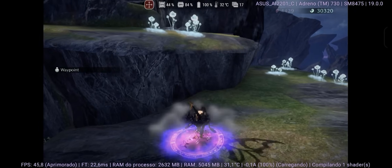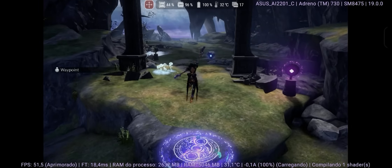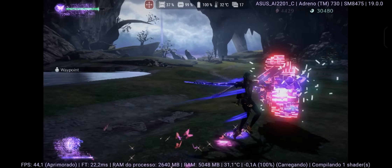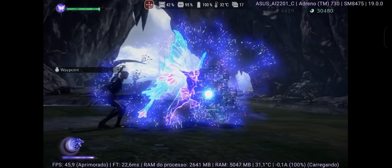Also, the overlay gained new info like battery consumption, which is always welcome. In the Eden Veil tab, we have CPU ticks. As I mentioned in the Windows video, this brings a decent performance boost.